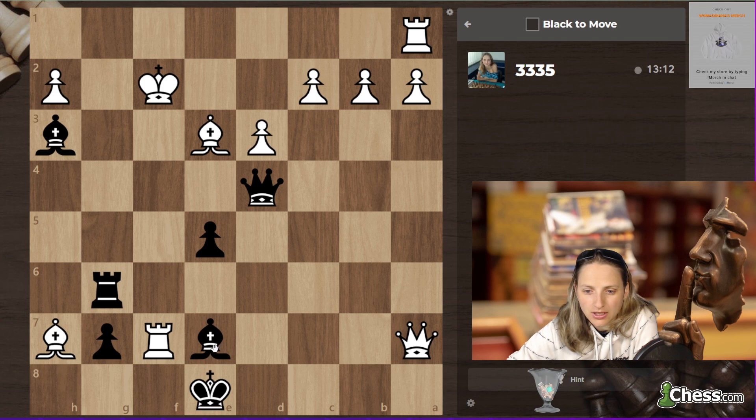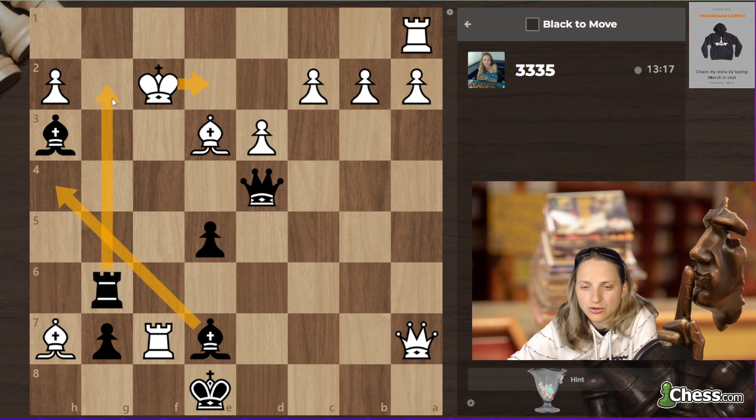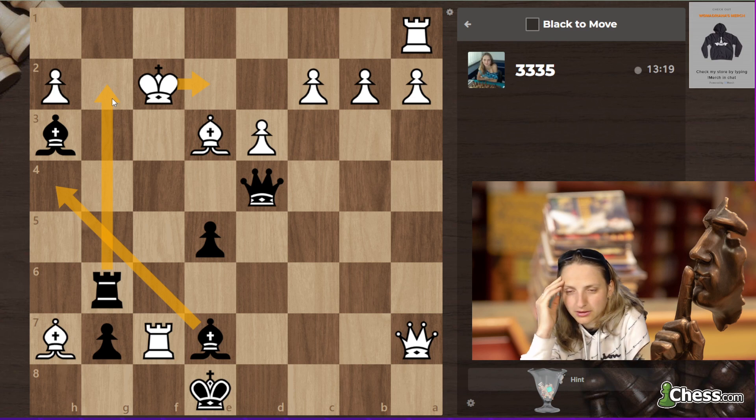The problem is after king g2 — too many checks. Maybe rook g2, but then what? King d1 — I don't know.